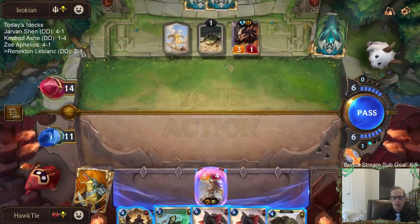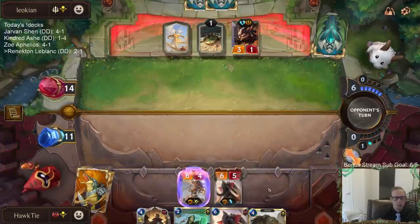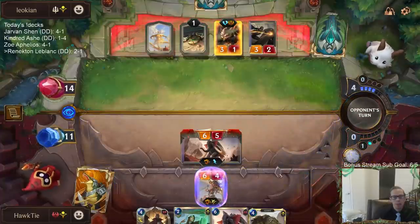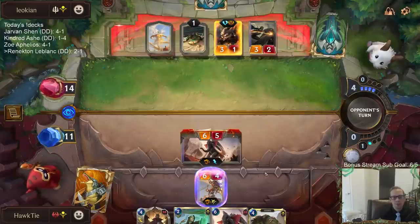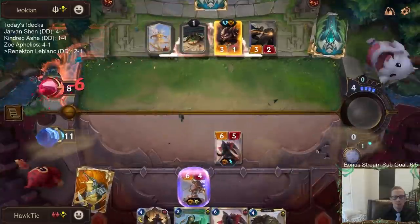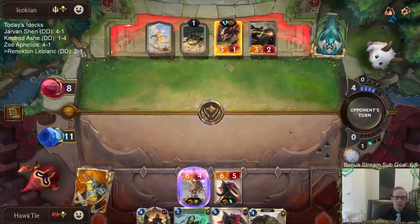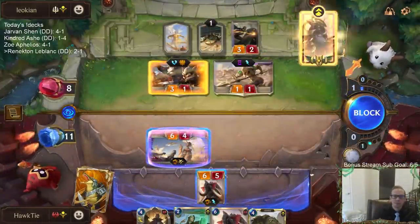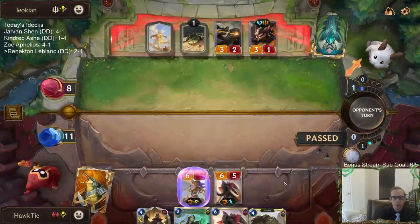I'm not sure why they didn't attack again. I know we get more damage in if I attack with Ruin Runner, but I'm pretty confident in killing them next turn either way with all these Overwhelm things. I can't kill them this turn, so might as well just save the Ruin Runner for blocking. And of course, the Tusk Rider can get in there because enemies with four or less power cannot damage me. The Grizzled Ranger should still block — it'd save them one life. Unless it's a Rally or Cataclysm? Okay, so that makes sense why you don't block — you have Single Combat in hand. Tusk Rider taking no damage.